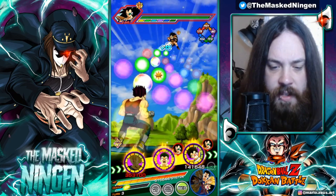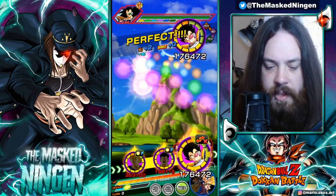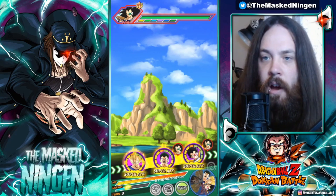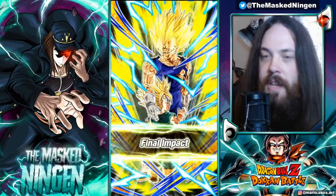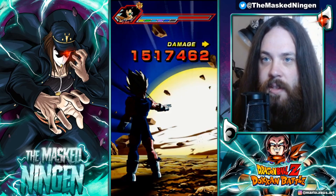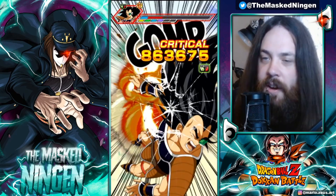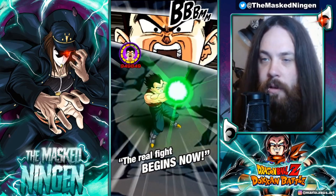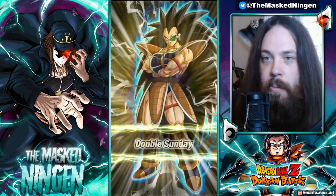We're going to let GT Vegeta take some attacks here and not get too many orbs for the Scouter Vegeta. Hopefully what I'm aiming for is a turn nice and early where one of these units takes a super attack so we can drop below 80% HP and see this Vegeta with his full passive active. The ideal turn is going to be with Kid Buu in slot 3 so that we not only have Big Bad Bosses but also that 50% support he gives.